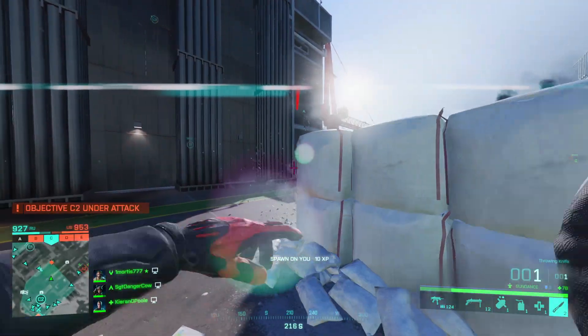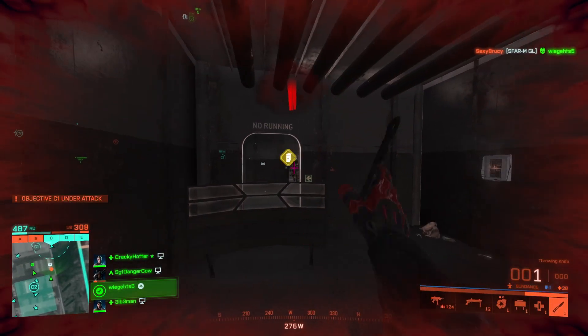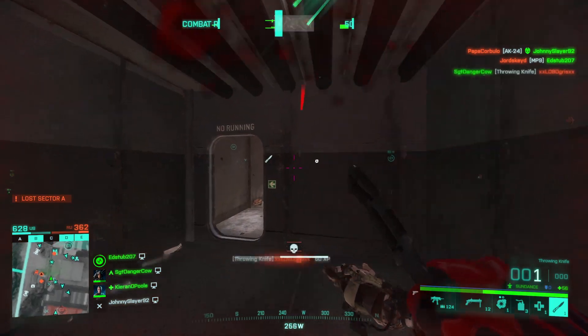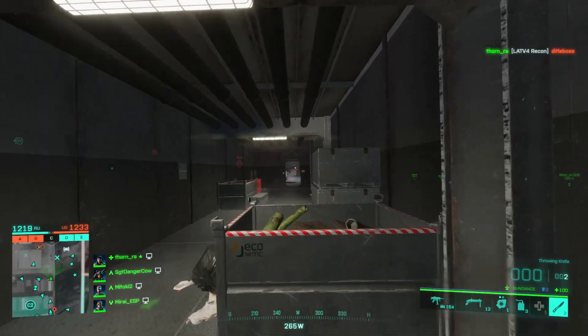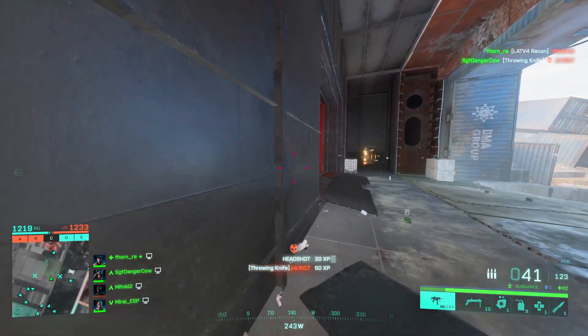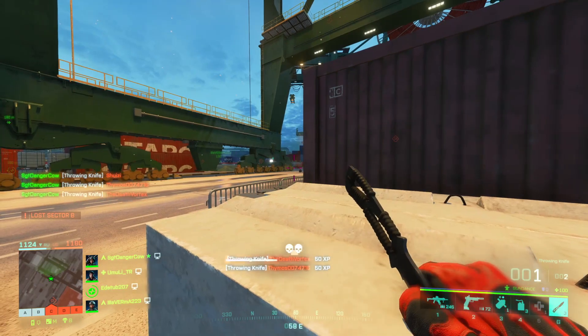Finally, it's important to remember that you can throw a knife at an enemy and duck behind cover. The fact that it's an instant kill versus an automatic gun that needs to hit you several times means you can pop out, throw, and pop back. If the knife is thrown well, they will die and you, at worst, might be hit a couple of times.